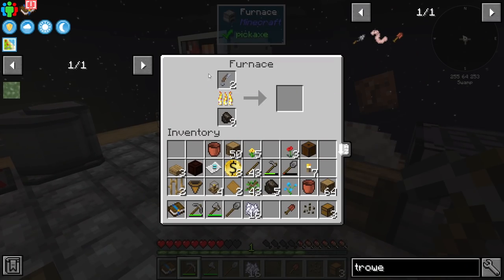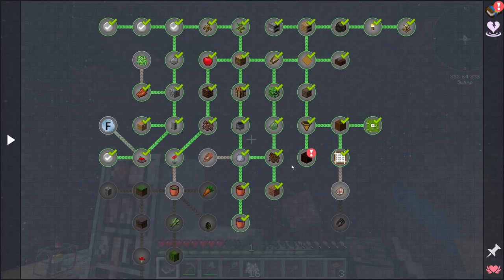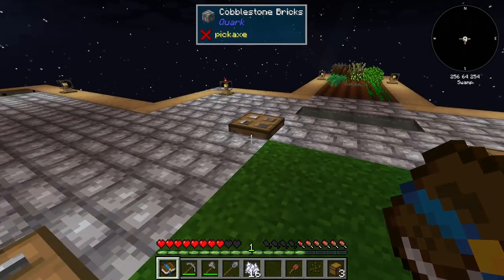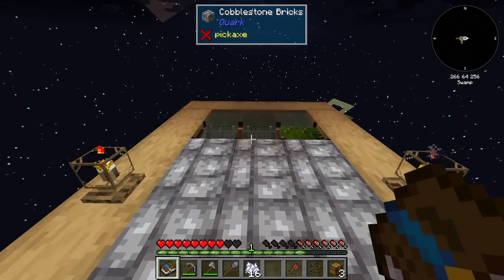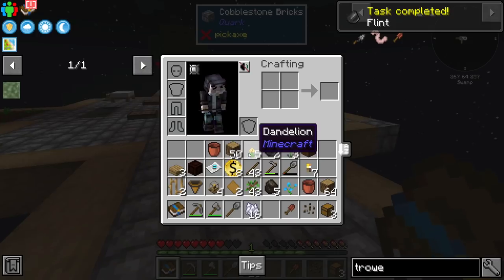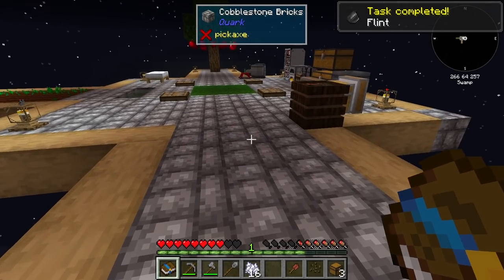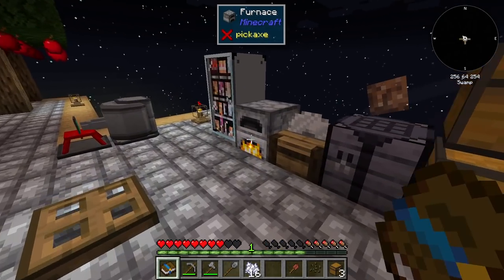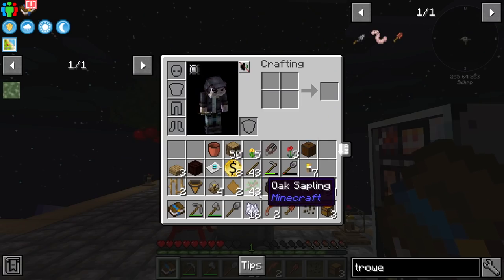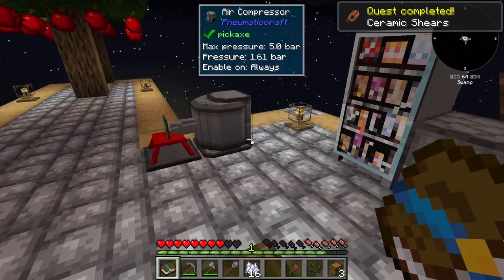There's also a quest to make clay shears and blunt shears — looks like there are three different shear quests. Let me go ahead and make the clay shears. I smelted some clay down and crafted them up — these will be our better shears for now.